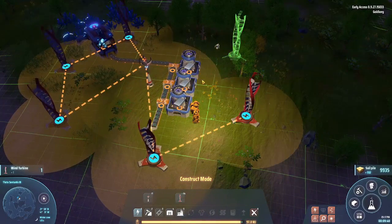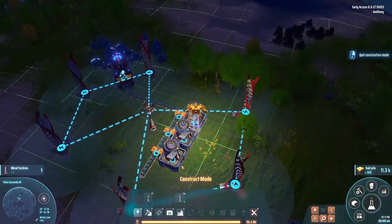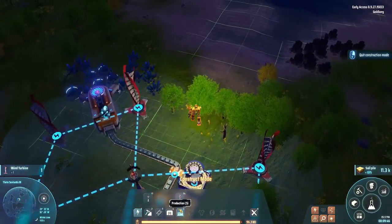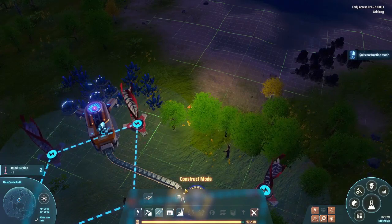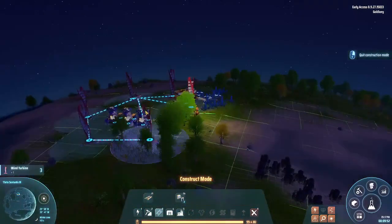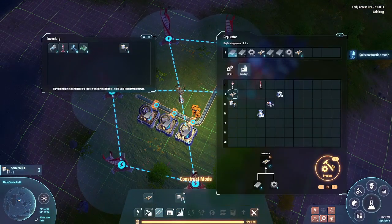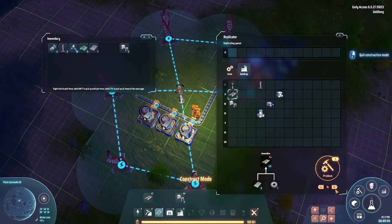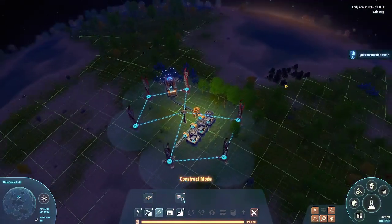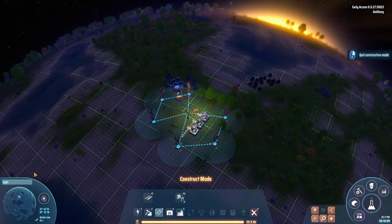One more wind turbine and boom - we are okay. We don't have enough sorters, just make one more. There's an achievement - if you name something you get an achievement. We already did 744 - that's so much! Now we need stone because of the chests.